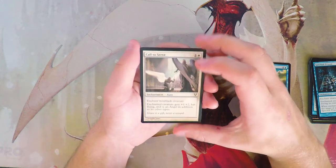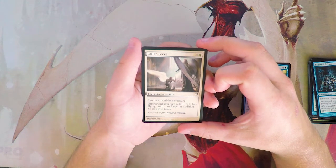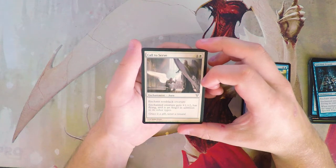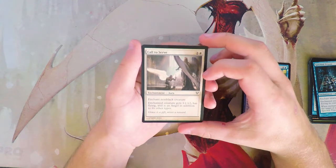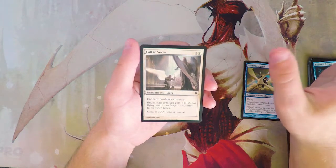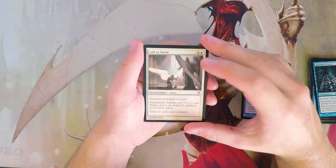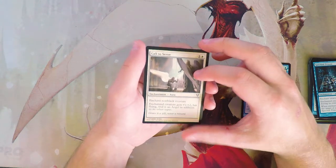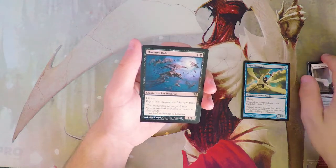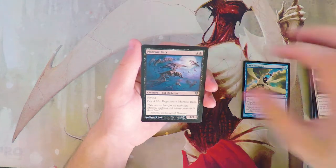Call to Serve is an enchantment for one and a white — enchant a non-black creature; that creature gets +1/+2, has flying, and becomes an angel in addition to its other types. I'm not a fan of this card — it suffers from the classic enchant creature issue where it can give your opponent a two-for-one. It's cheap, but I don't really like it.